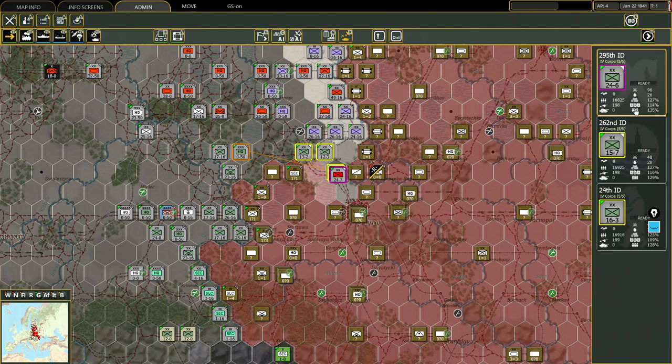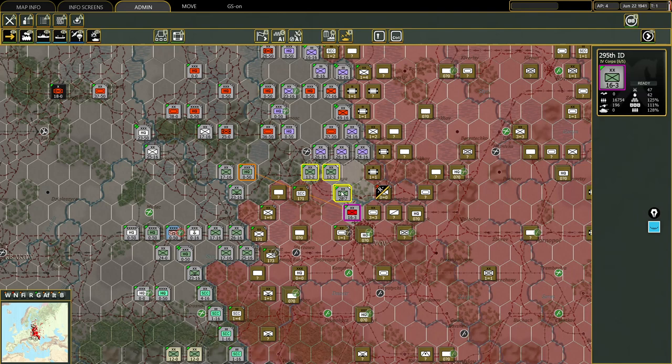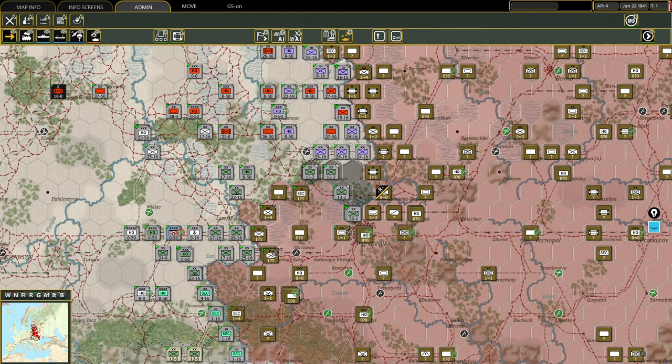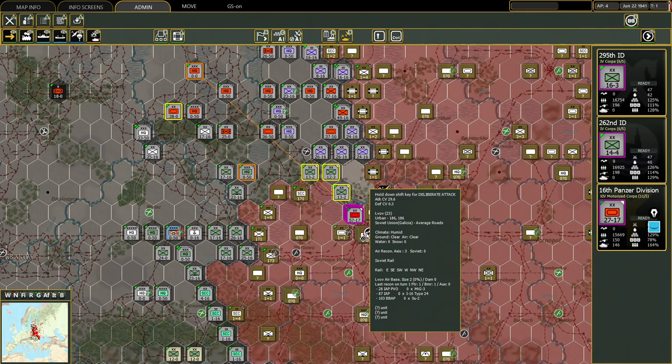The 262nd has 7 MPs, so I will bring in the 295th to help, and leave the 262nd to use its 7 MPs for the assault on Lvov later. You can see I am developing a salient to support the drive to Lvov. We will bring in the 16th Panzer Division to help us take Lvov, with the 295th and 262nd infantry divisions. I used that armored unit instead of the mech unit because it was too far away for any other useful missions. Here goes!